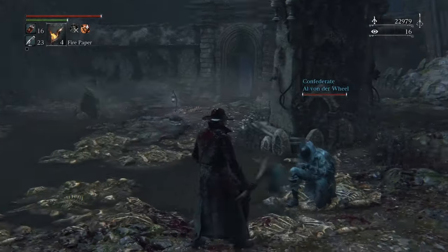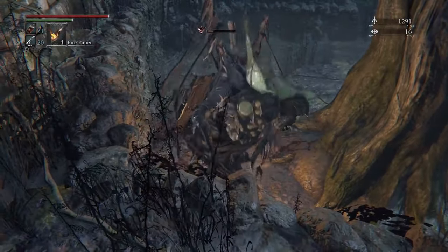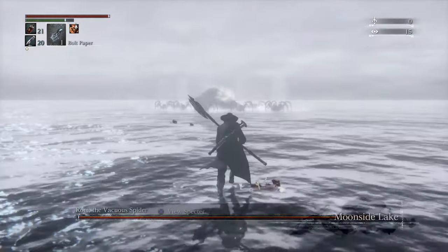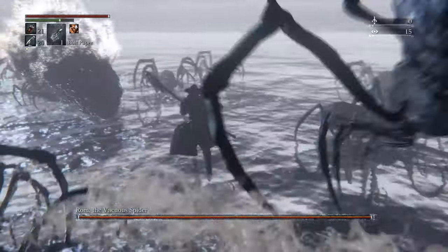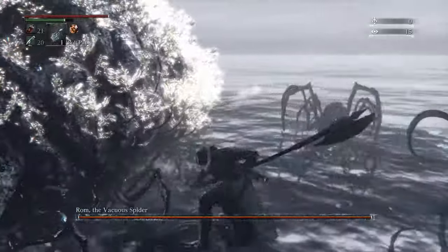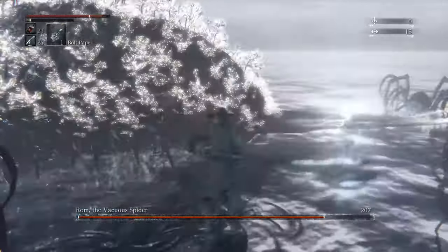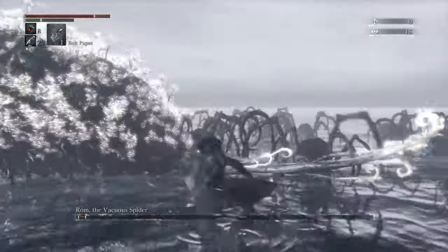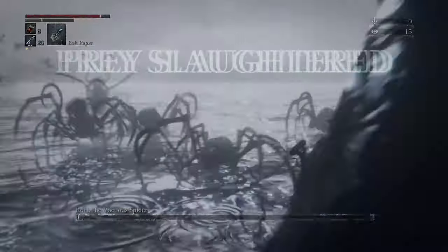Make sure you always say thanks to your cooperators. This is how college looks in this game. Jump into this lake after you finish your morning classes, and you're going to be fighting Rom, the Vacuous Spider. This boss will teleport after you do a certain amount of damage to it and spawn a bunch of adds. You can use lightning paper or bolt paper against this boss to do extra damage, but all you got to do is stay on her side and keep hammering her. Avoid the adds as much as you can — just focus on the boss. Dodge your projectiles and you will smash this spider.